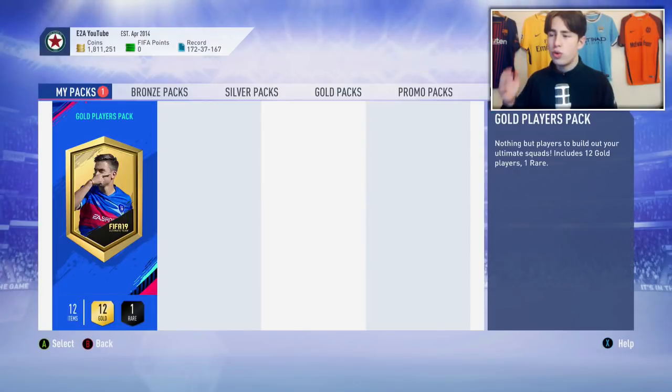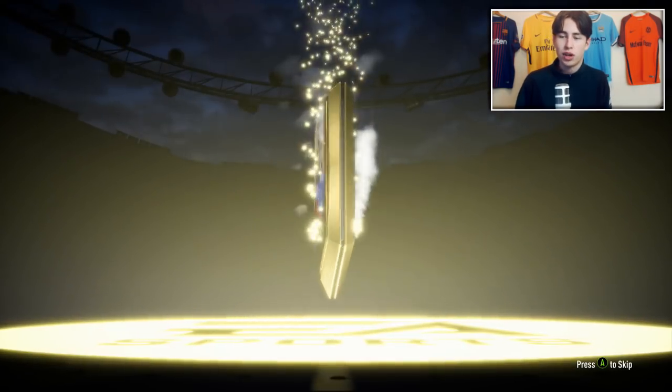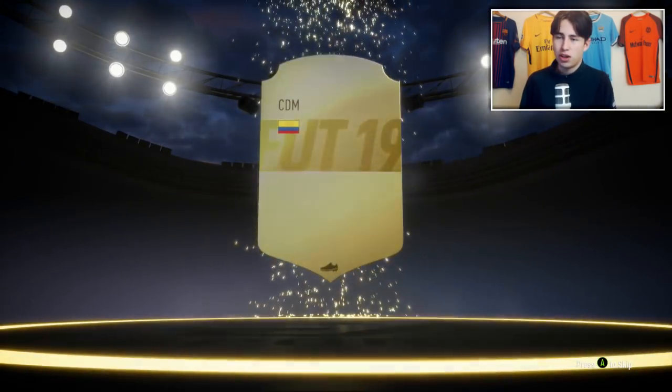Anyway, let's see what we get in the pack. We get 12 gold players, one of which is rare. We don't stand that big a chance of getting someone good, but there's always a slim chance we could get an icon or maybe one of these new Champions League cards — that's what I want the most. We don't get a walkout. Is it going to be a drop down? It's not a drop down.